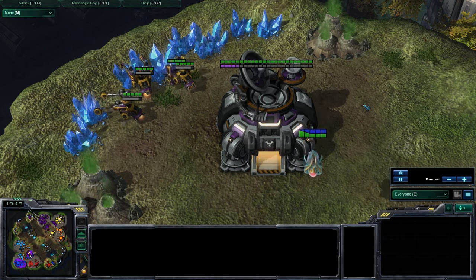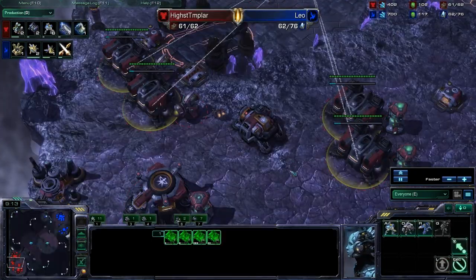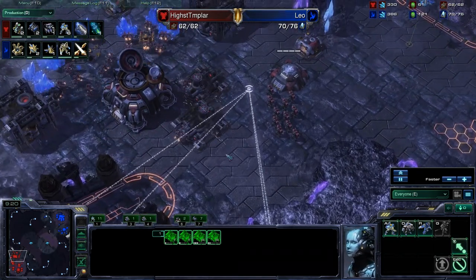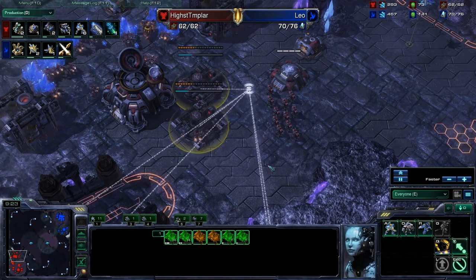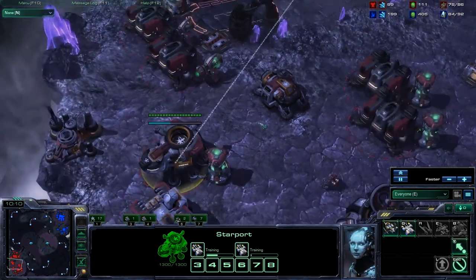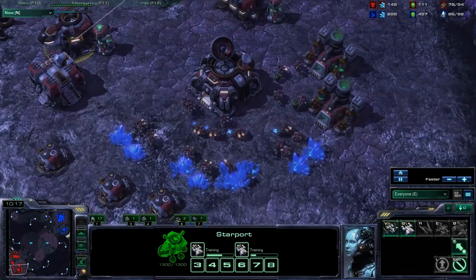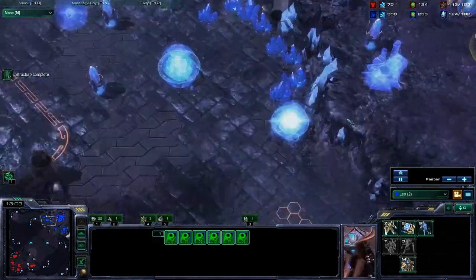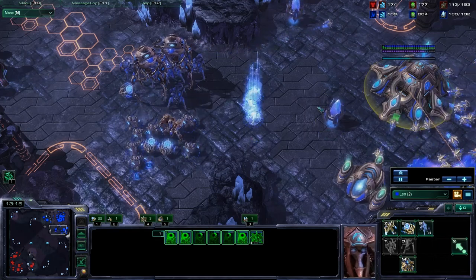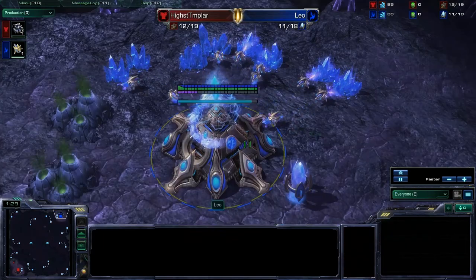You can build a number of barracks, and each one can individually produce its own marine. Therefore, if you increase your economy and are able to produce more units, you simply add more production facilities to produce those units, and then you have to begin queuing units on those additional production facilities, which is a macro action that you perform in the game. StarCraft II's componential production allows you to very easily scale the number of units you're producing, and so the amount of resources you're spending on producing units, to the level of your income.